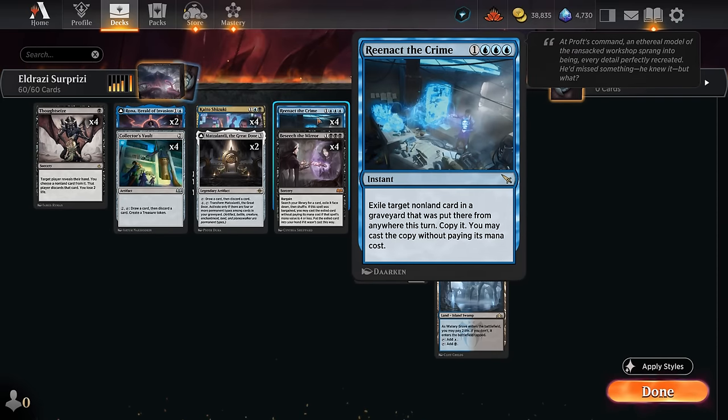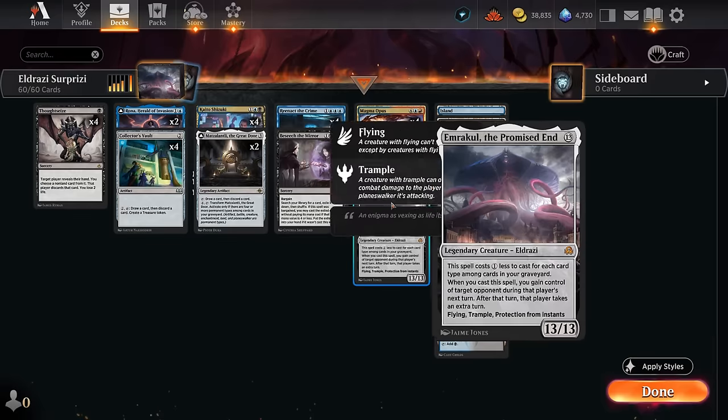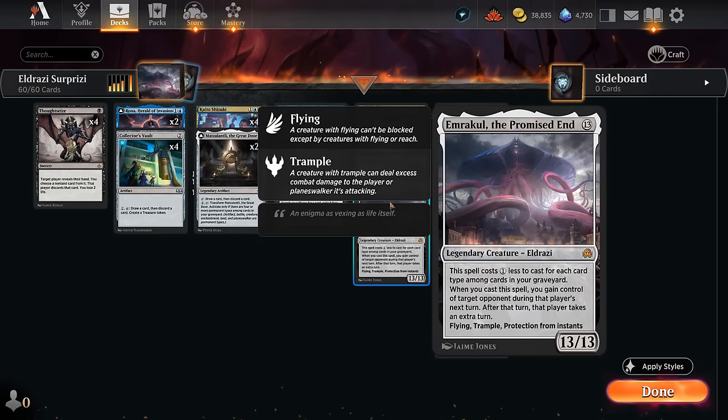Now how do we get there? We need Reenact the Crime, the new 4 mana instant that exiles a target non-land card in a graveyard put there this turn — we copy it and may cast the copy without paying its mana cost. Importantly, we cast the copy, so we still get the cast trigger from Ulamog, allowing us to exile 2 permanents, and then Emrakul gets to take the opponent's next turn where we can mess with their hand and send their creatures into our huge Eldrazi.